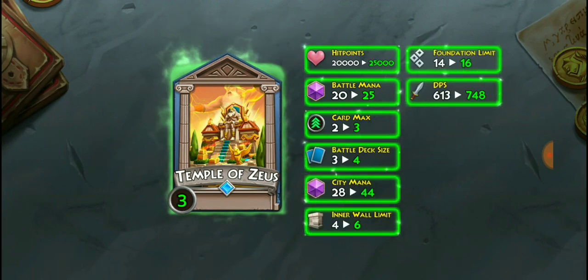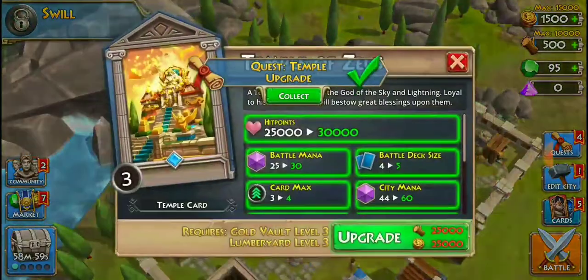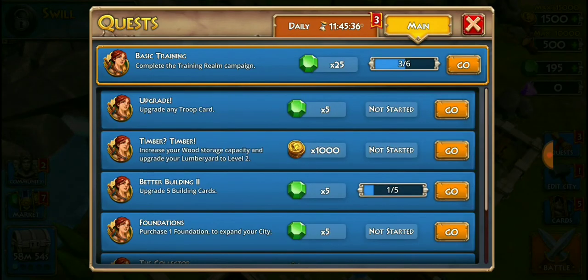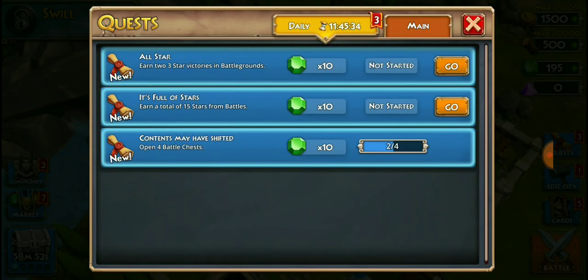We got upgrades to our battle mana card, max battle deck size, city mana, inner wall limit, foundation limit, and DPS. Let's go ahead and collect our rewards. For dailies, we need to earn a three-star victory in battlegrounds and earn a total of 15 stars from battles. We have 11 hours 45 minutes left to do that, so let's go ahead and try.